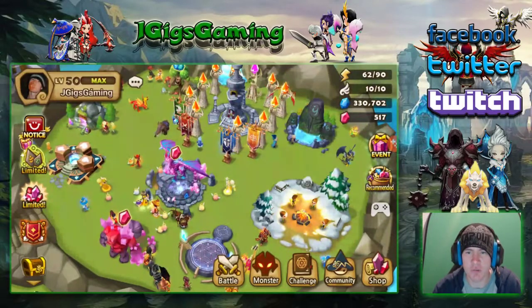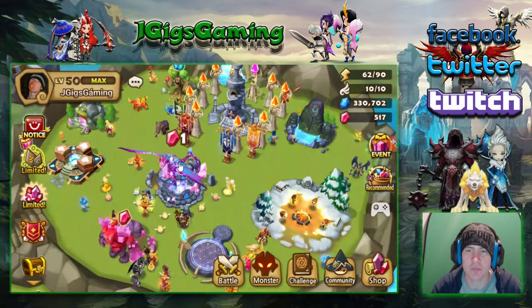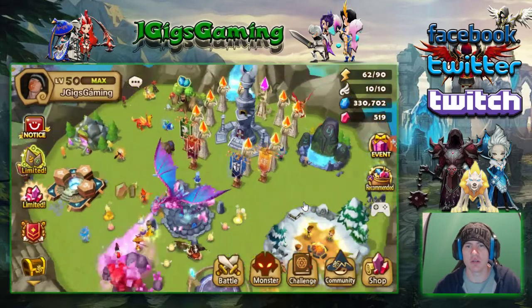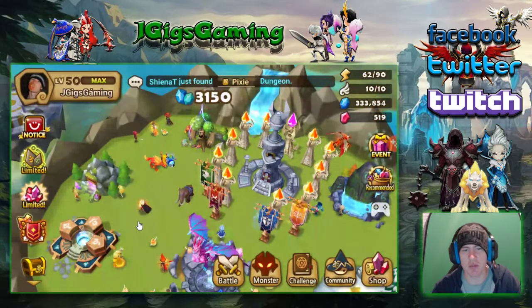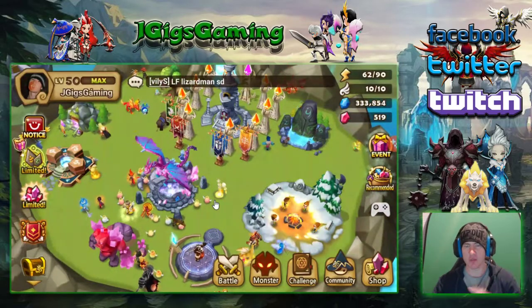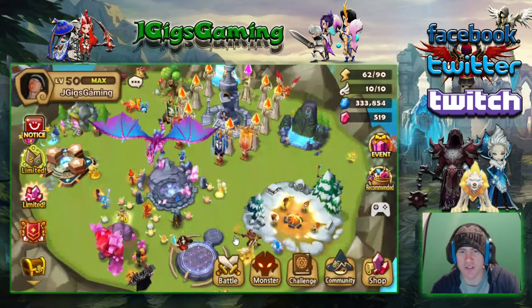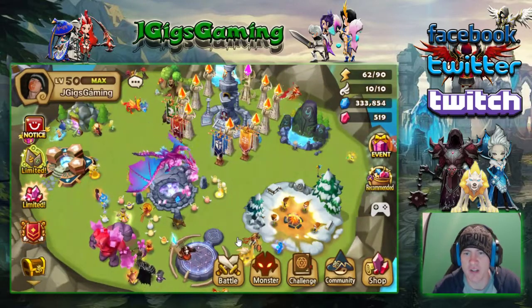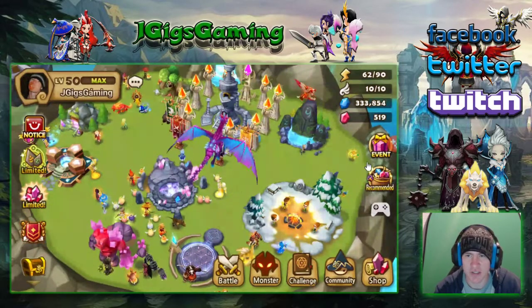Hey guys, what's up? Here with some Summoner's War. I just wanted to make a real quick video and give you guys a couple of different ways that you can make use of this refund event that's going on, because I can see a lot of people in the chat talking about it and a lot of people seem to be under the impression that the only real way to get any use out of this crystal refund — this new part that's a crystal refund — is the energy refills. That's not the case. So let's take a look real quick.